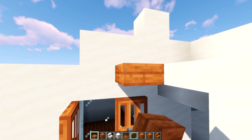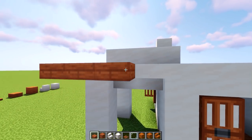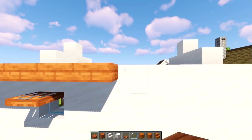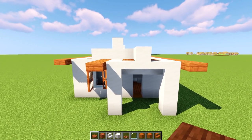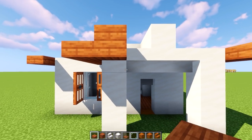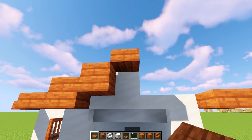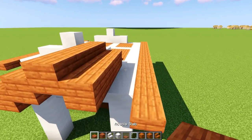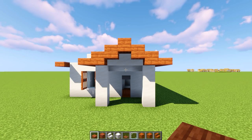Grab your acacia slabs and place them on the top elevation — one, two, three, four — so it sticks out one block from the main structure on all sides. This goes all the way across to the back, sticking out by one block on each side. For the front porch roof: slabs one, two, three, four, and one from the bottom. Next layer is full acacia plank blocks, then slabs from the top and one from below, then full blocks again, then slabs one, two, three, four and one from below. That is the main roof shape.